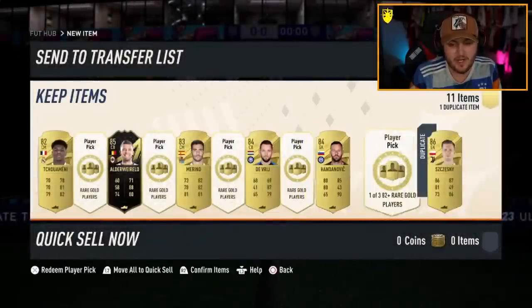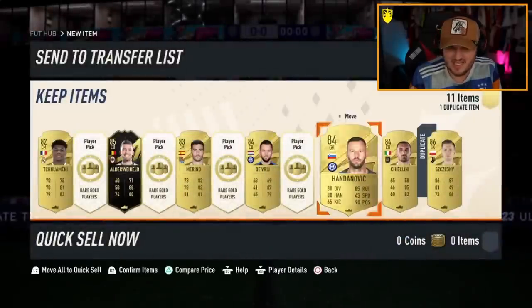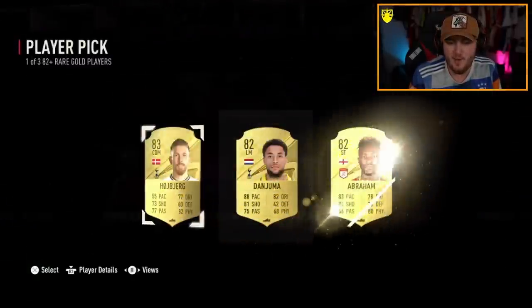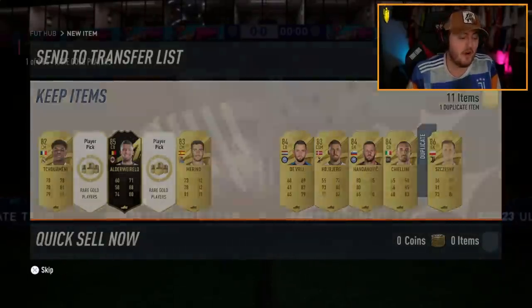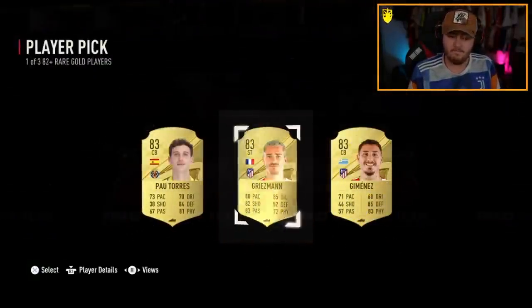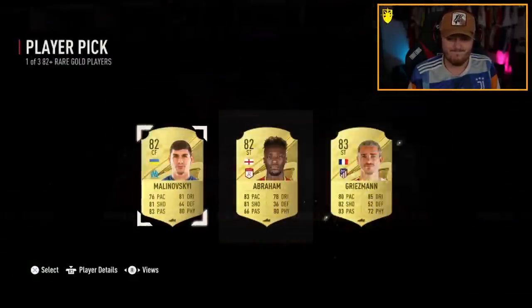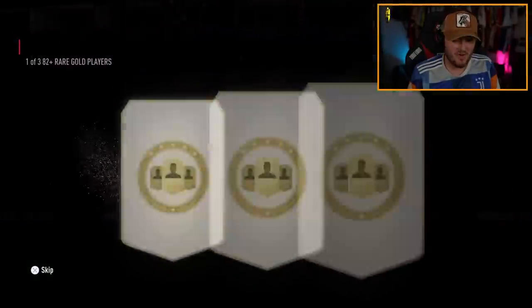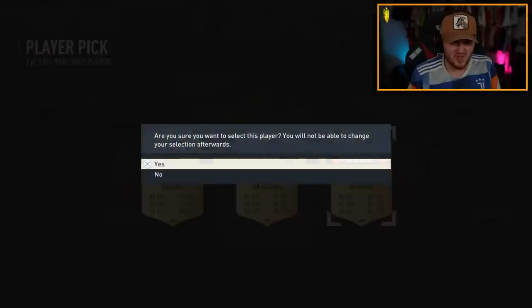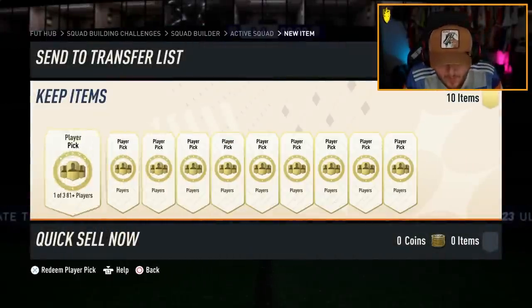Handanovic — links with the De Vries we just got. These are stinky. Maybe it's because they're waiting to give us a 97-rated Zidane. You never know. Last one — no. To mix things up, I've got 10 of the 81-plus player picks now on my account, just to see if they're better than the 82-pluses.